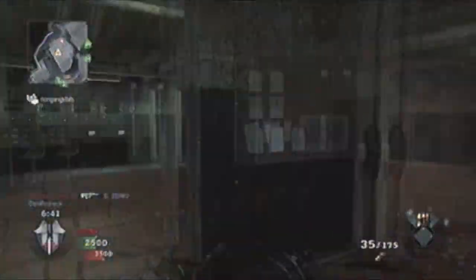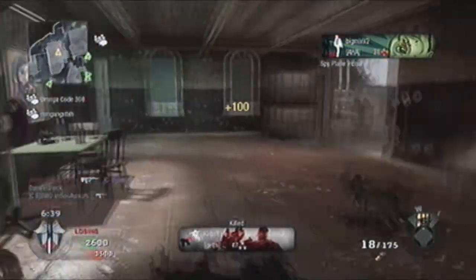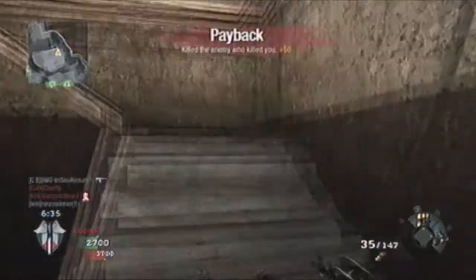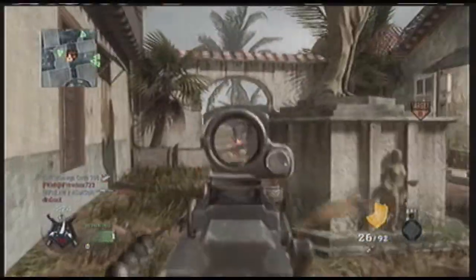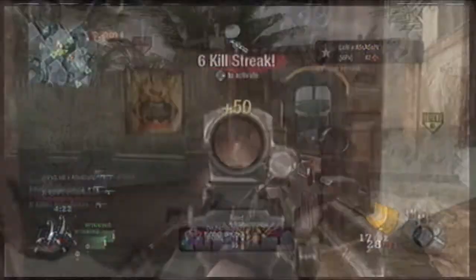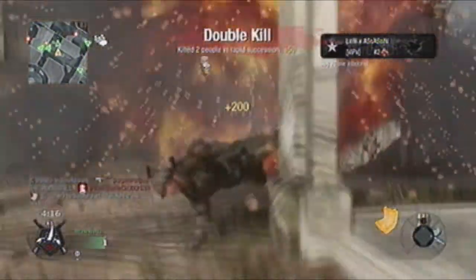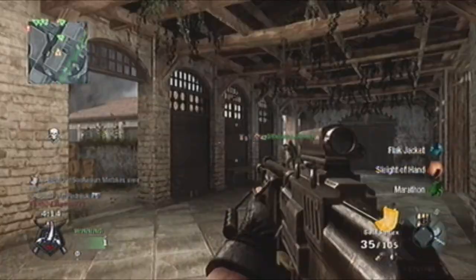Dual mags compensates for the Galil's awkward reload without the need for sacrificing your second tier perk slot for Sleight of Hand. Otherwise, it's not that special. The basic optics options are fairly useful on the Galil, as the iron sights tend to obstruct a lot of the target, and I find it difficult to be precise with them in the first place.